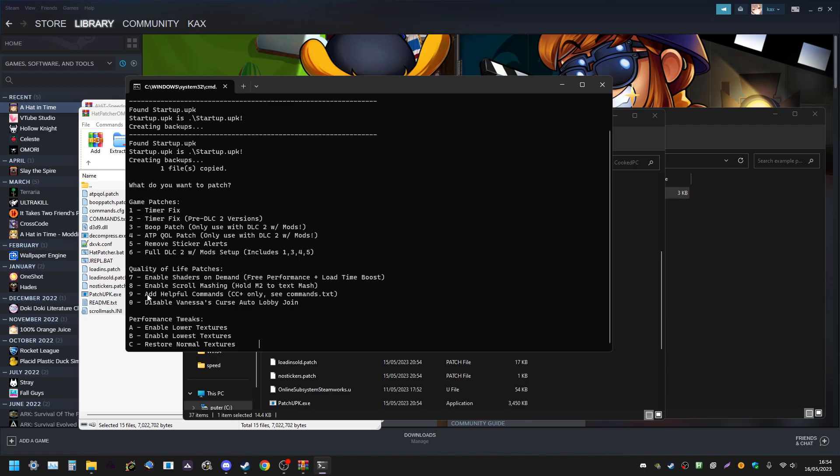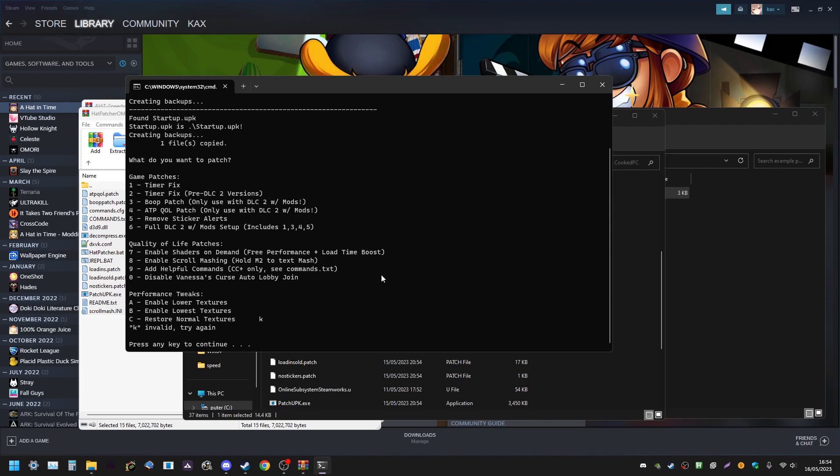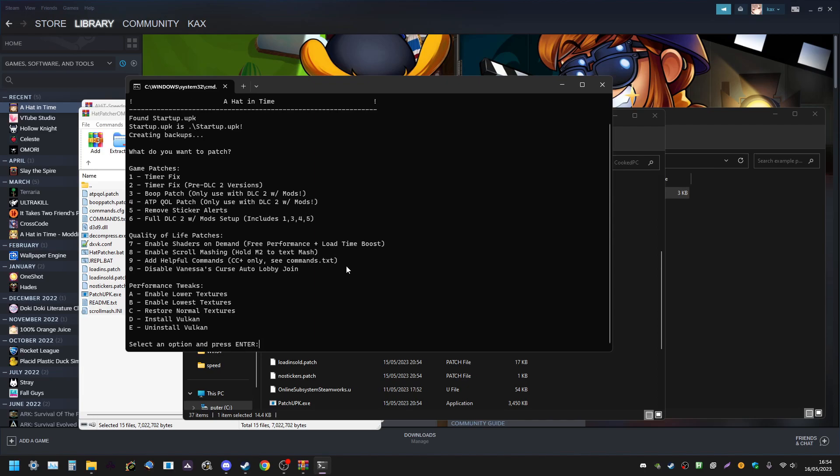The window is a little buggy — it might not list all the options. There should be options all the way down to option E. If it doesn't show them all, type in a letter that isn't included in the list, like K, and press Enter twice. Now it should be showing all of the options.